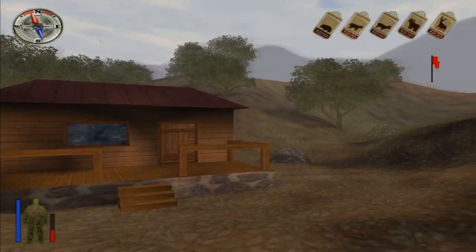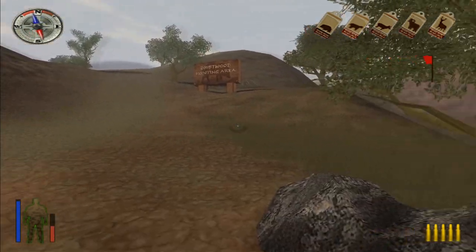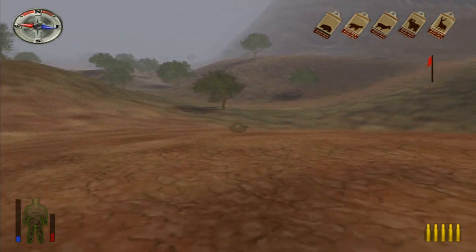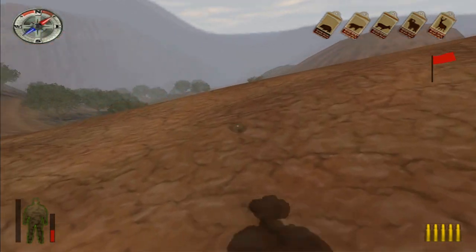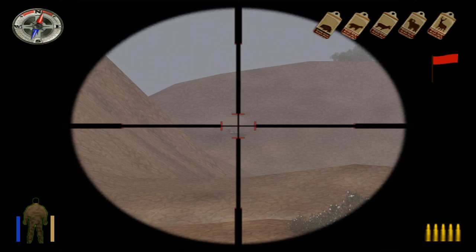We just made it to Arizona, we got five tags and a nice truck here. I don't think I'm gonna grab the truck though. What I like about this map, what I like about hunting in the desert southwest in general, is that you can see quite a ways out. I think that is a coues deer here.